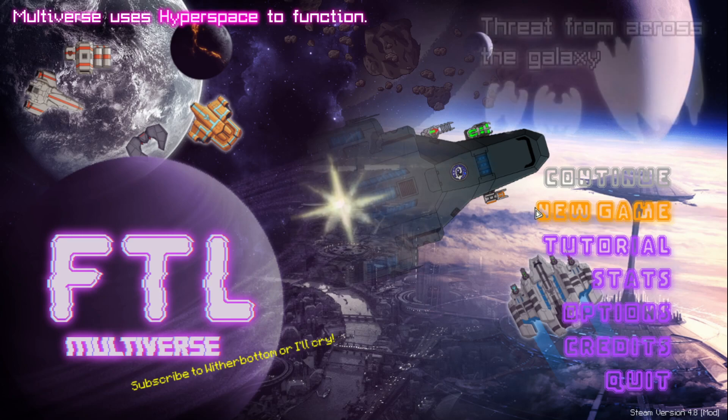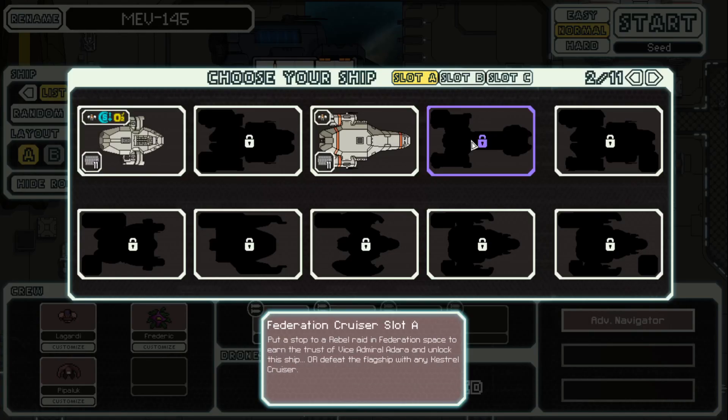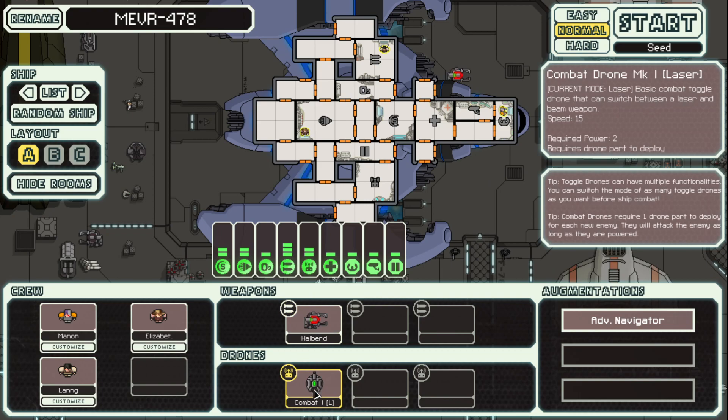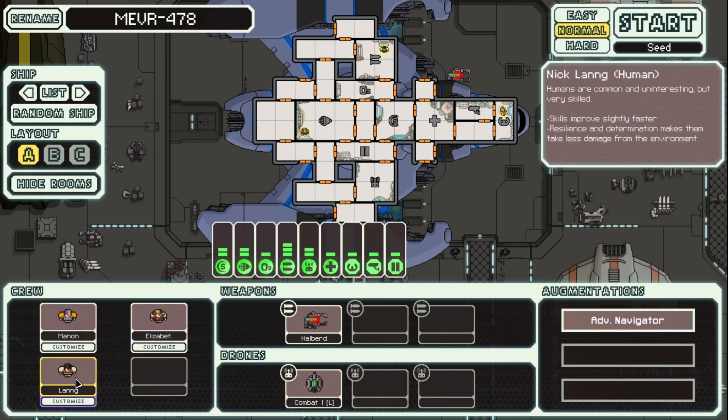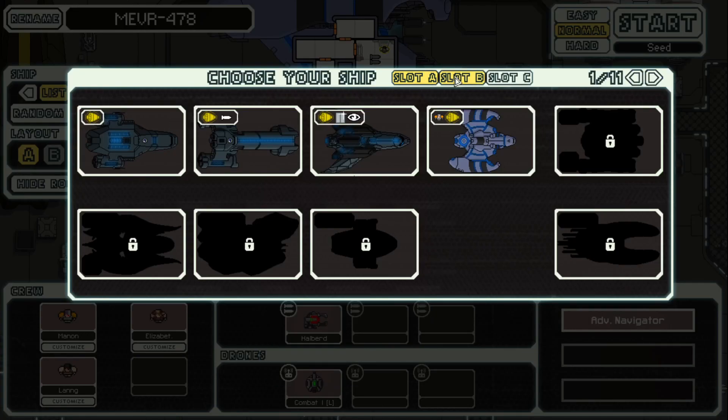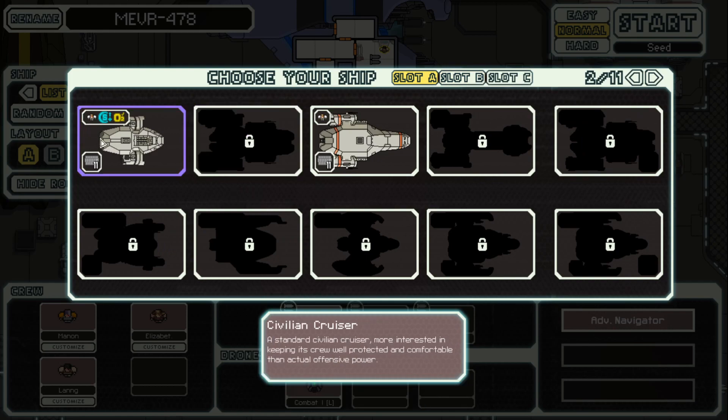So with that all said, let's get started here. We unlocked this ship last time, which seems pretty good. It's got the halberd beam right off the bat, it's got a combat drone, which is cool, and then it's got a couple different humans, an engineer here. Seems pretty cool, but we're going to be playing as a civilian cruiser this time.